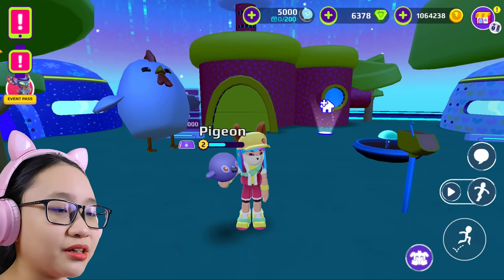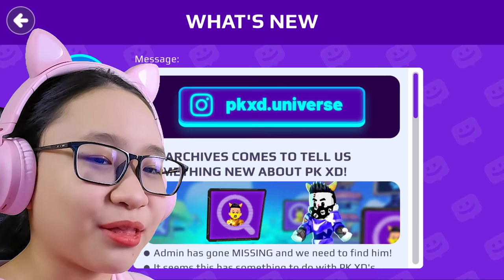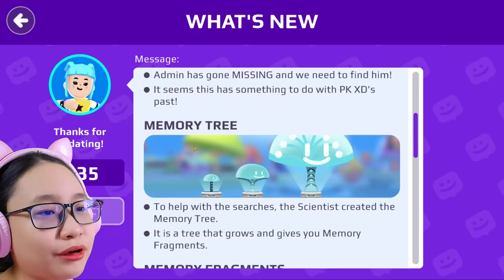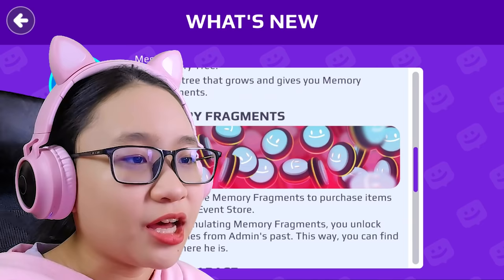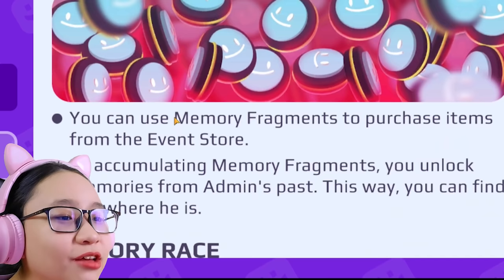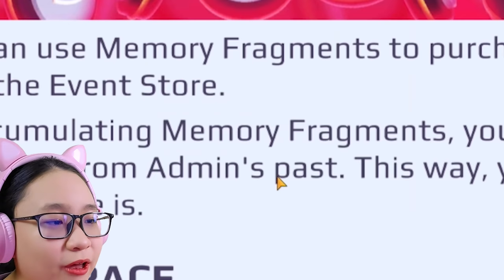I should read the update blog. What's this smiley token? Okay, what's this — 'Admin has gone missing and we need to find him. It seems this has something to do with PKXD's past.' What? 'To help with the search, the scientist created the memory tree — a tree that grows and gives you memory fragments.' Oh, memory fragments! I thought they were called smiley tokens because they look like smiling tokens.